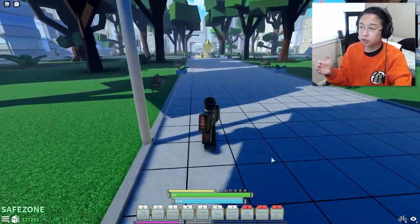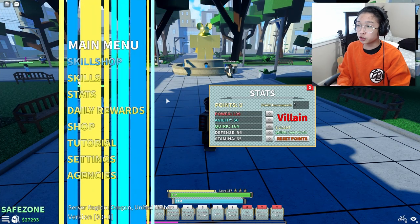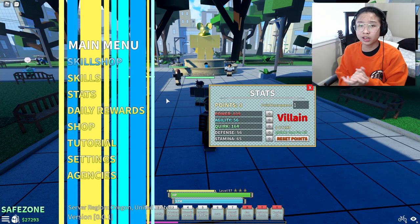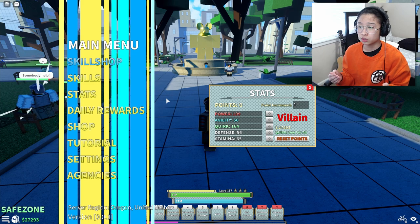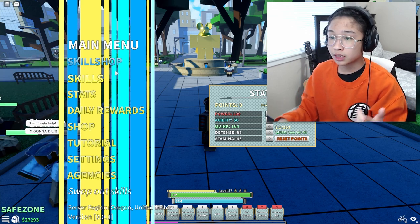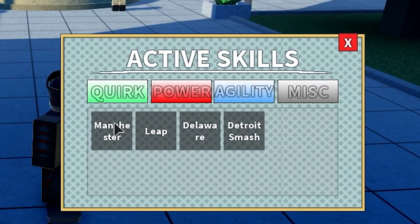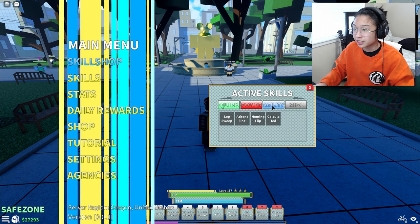So how the quirk system and the stat system works in this game — when you are leveling from 1 to 20, you want to focus on your power because you're basically gonna have three or four moves, which is very important for PvP. Everything else is pretty much a waste of your time and money. These skills include your quirk's first or second move depending on how much level you need. For power, you're always gonna have gut punch and power dash, and for agility you need leg sweep.